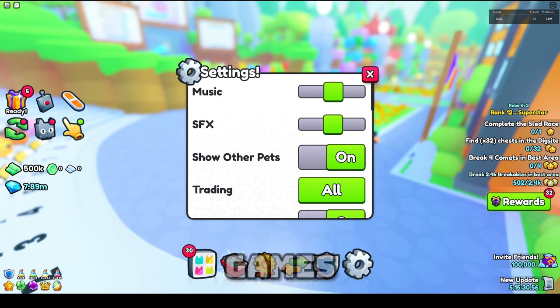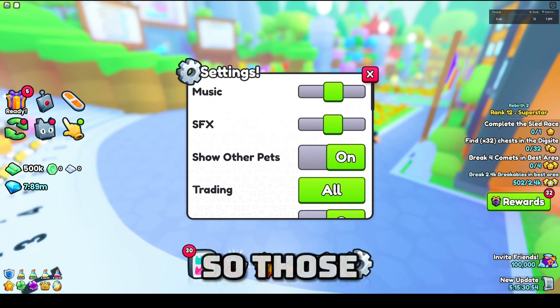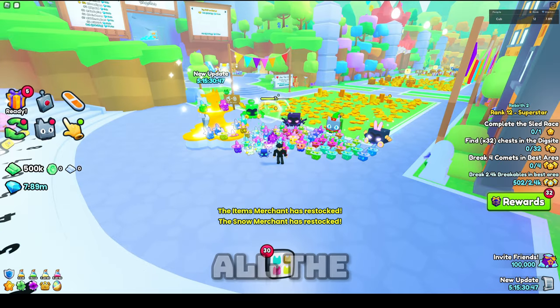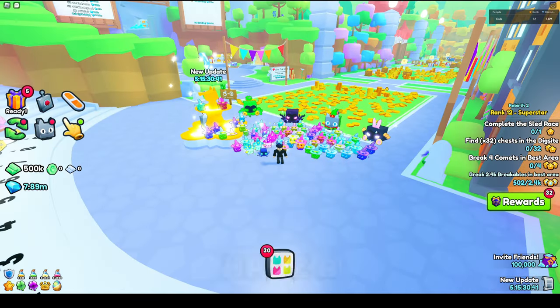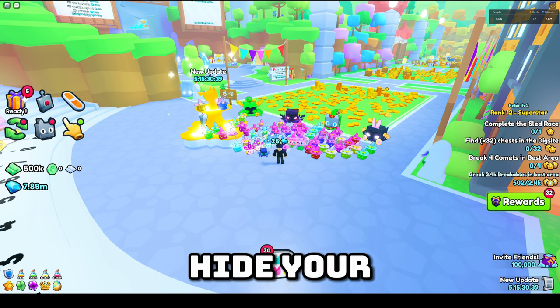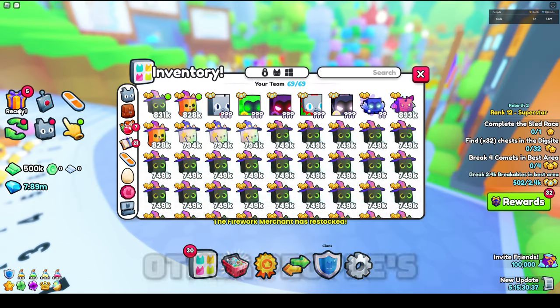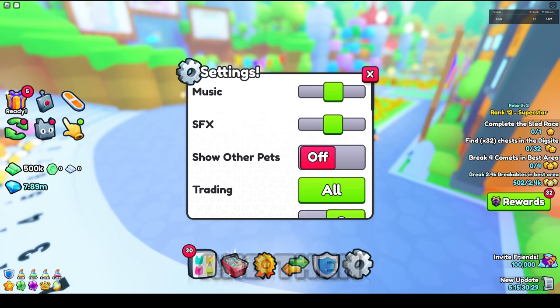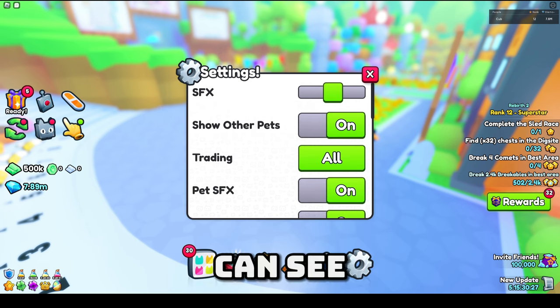Those are the two pretty basic ones found in most top Roblox games. Then we have 'Show Other Pets,' which actually shows all the other players' pets. Unfortunately they don't have a button where you can hide your own pets, but you can hide other people's pets by simply toggling this on and off, as you can see.